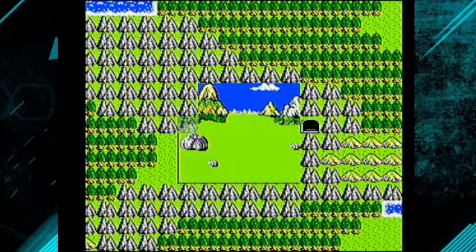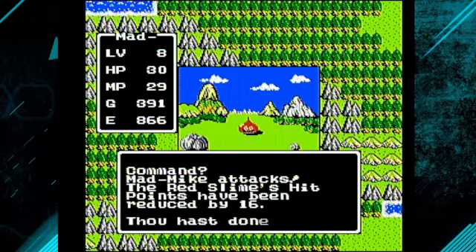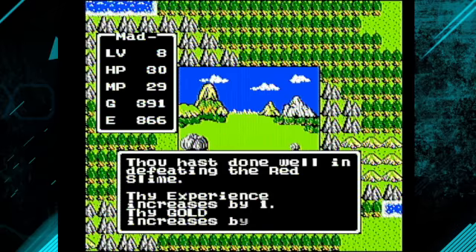So as you can see here, this is the seaside cave. We're not going to go in there right now — I don't have any torches, and I don't have the Radiant spell, so eh.